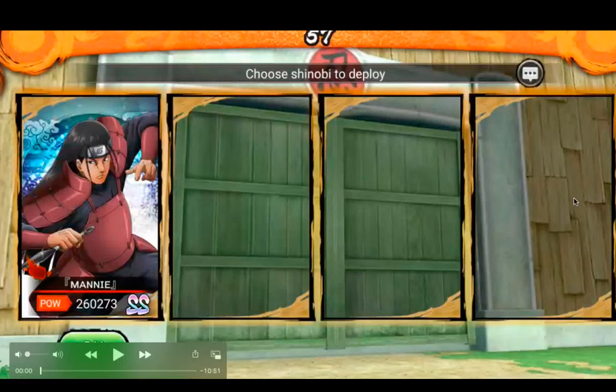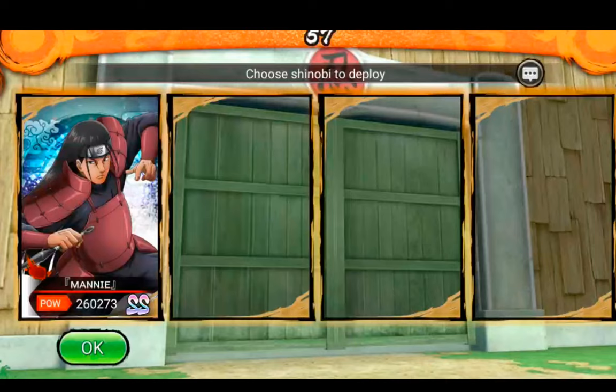Yo, what is going on guys? It's Manny and today I'll be showing you some tips and tricks versus the Tentail Sam boss using Six Paths Naruto as well as Rinnegan Sasuke.